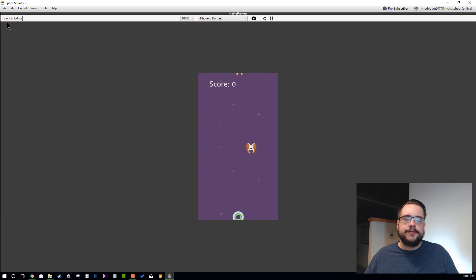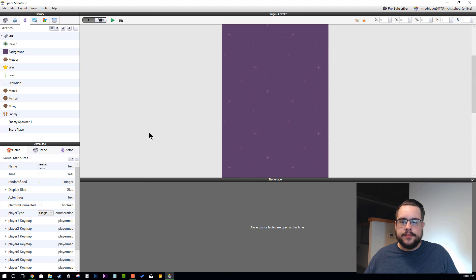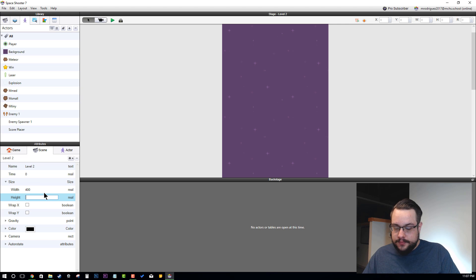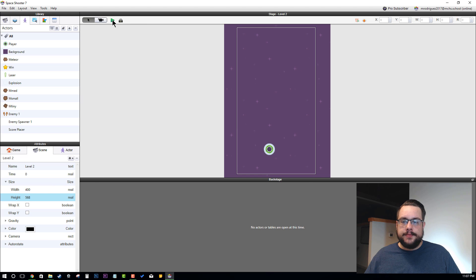It'll allow us to control the flow of enemies a little bit better as well. So we'll go back to the editor. Our display size is 320 by 568, so 568 tall. I'm going to copy that, and in our scene we're going to change it to 568. Alright, so it's back to the size of our camera.